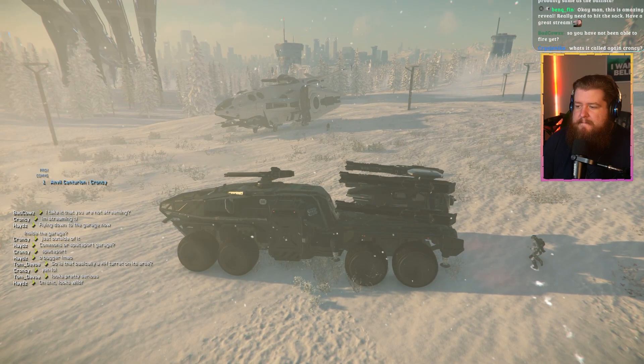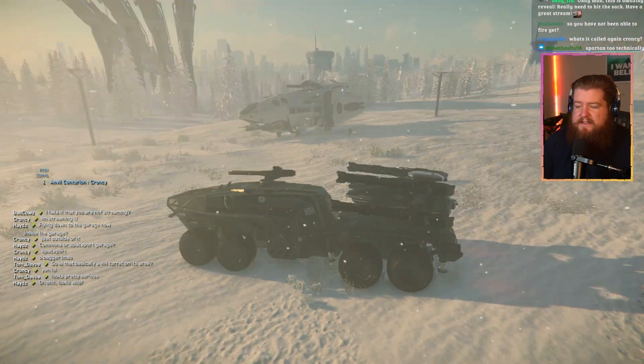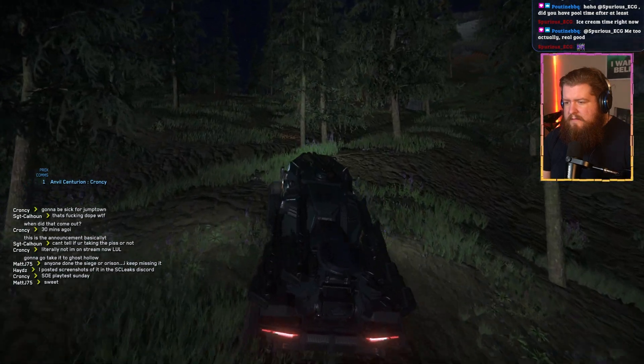With events like Jumptown happening a lot at the moment and looking to come through also in 3.17.2, it's going to mean that a large collection of these kinds of vehicles — the Tonk, the Ballista, the Centurion — is going to be a huge force to be reckoned with. Remember, these vehicles have an incredibly low signature, so for the most part no one's going to know you're there until you are already shooting them.